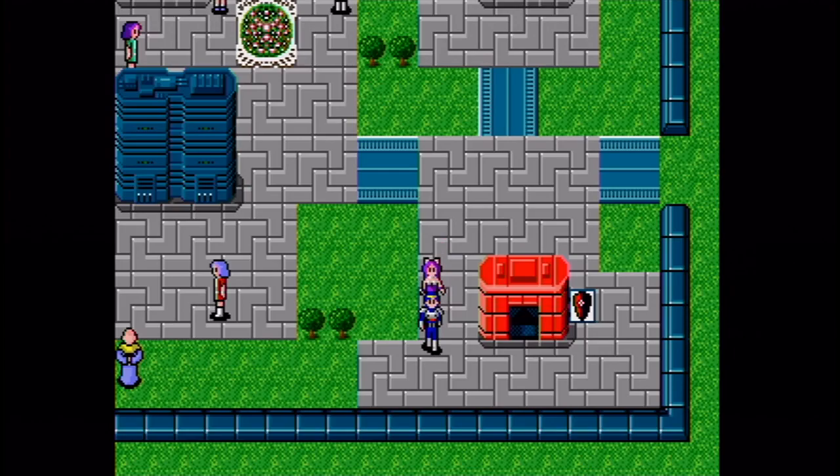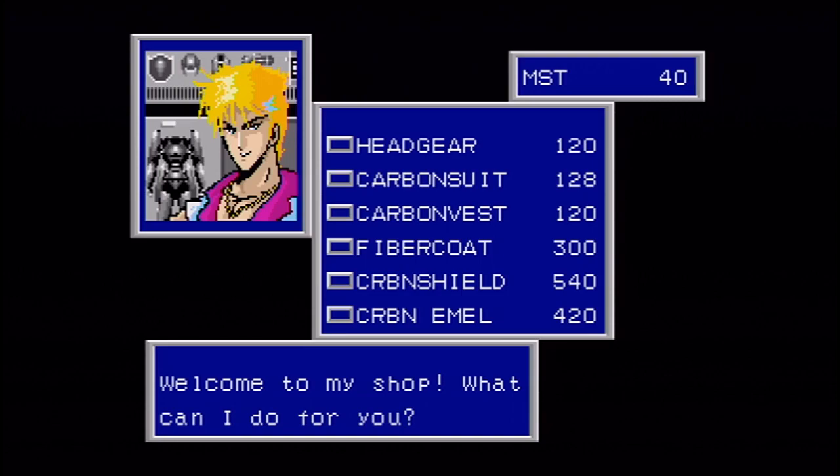There's an armor shop here but there's nothing I really want to buy for now. There's headgear I could get for Rolf, but we're going to find one in the dungeon we're going to first. There's also fiber coat, but it's a bit pricey and weapons are my top priority. Shields give you pure defense. Men equip shields, women equip emuls — I don't even know what an emul is. You can equip weapons that will also increase your defense too.